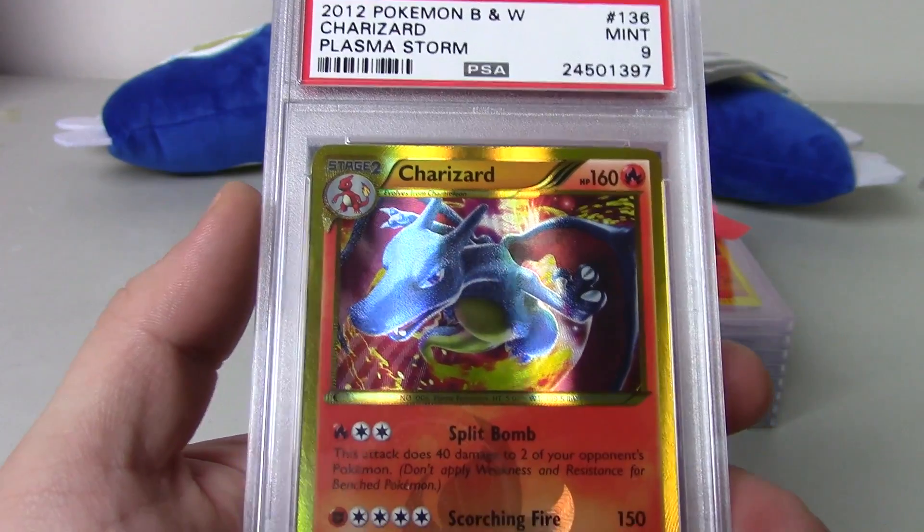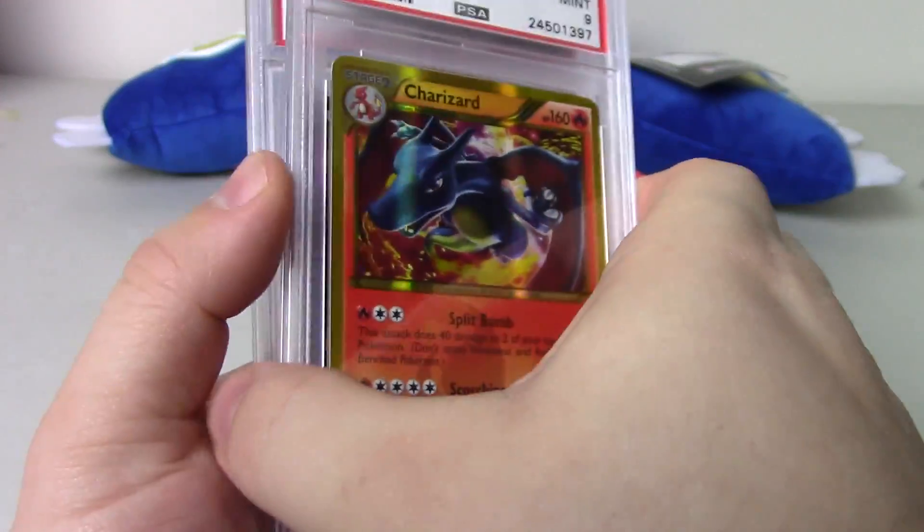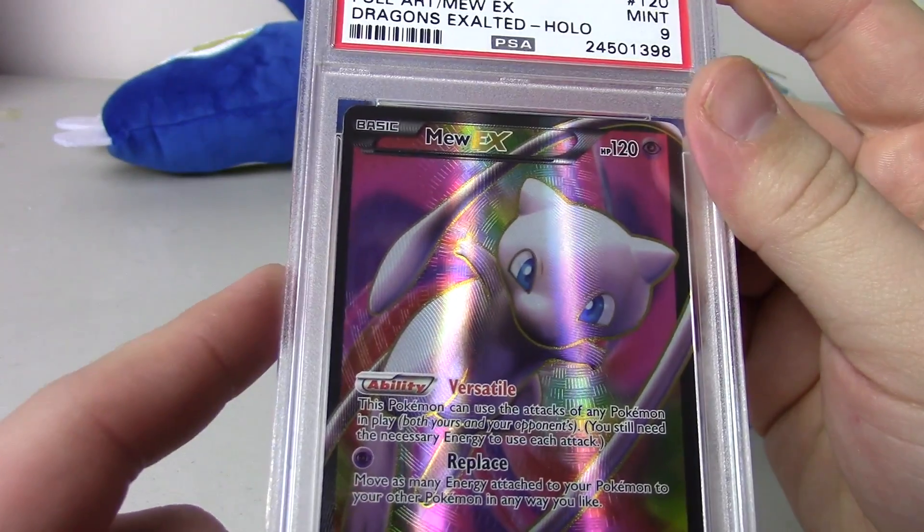Moving on, we have the Plasma Storm Charizard — always a favorite. This one came back as a PSA 9. And a Mew EX Full Art from Dragons Exalted also came back as a Mint 9. Some good stuff from him.